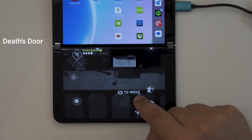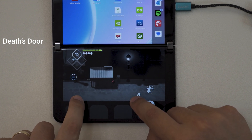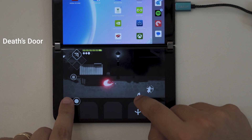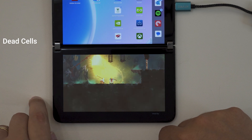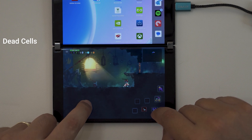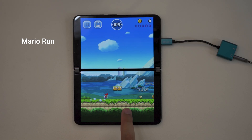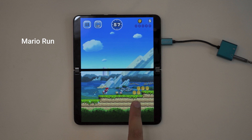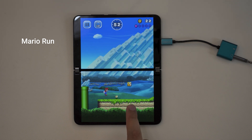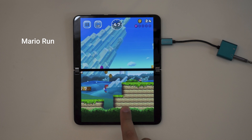The audio delay doesn't impact all apps recognized as games by Android. While testing various Android games like Death's Door, Zenless Zone Zero, and Super Mario Run, the audio sounded perfectly fine. While testing Dead Cells and Xbox Cloud Streaming, the delay was obvious. It's unclear why certain games are impacted while others aren't, and could very well come down to specific games being coded just a bit differently. If you have a game you want to play on a Duo 2 but couldn't be bothered with Bluetooth connections, testing is the only way to know for sure — and if you run into a delay, it might be best to skip that game for now.